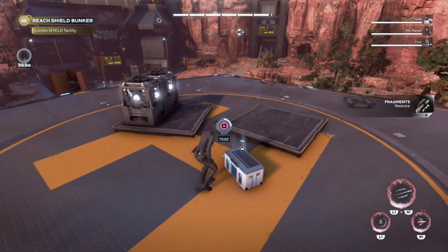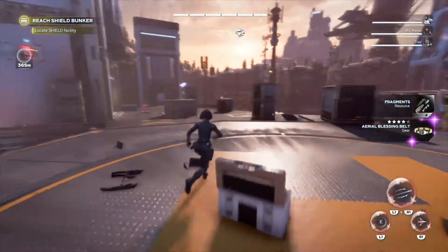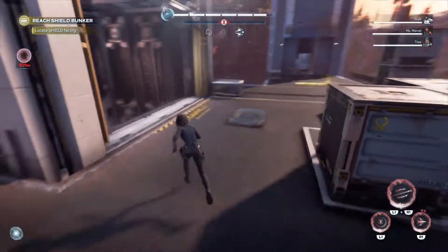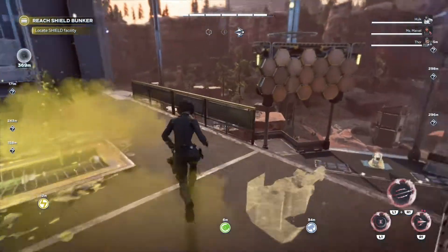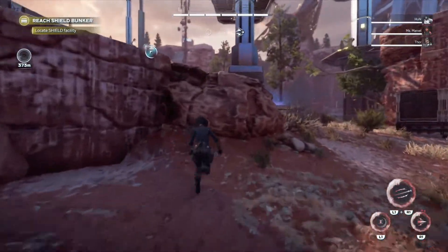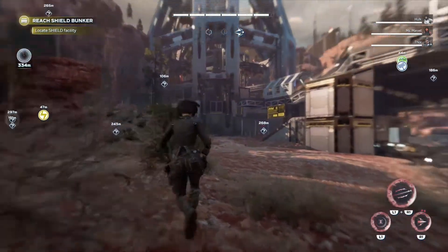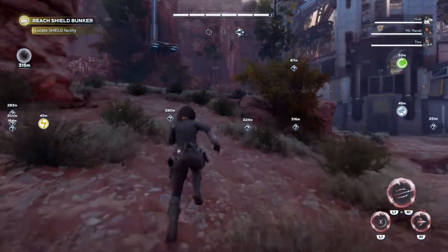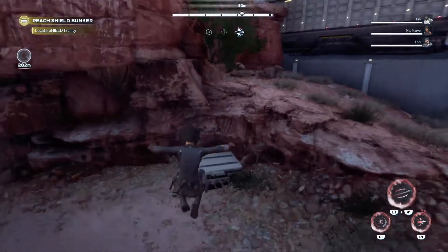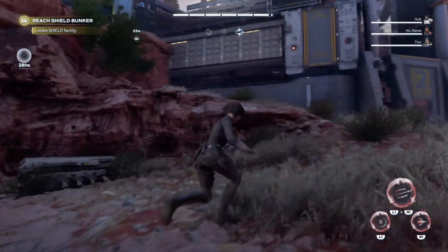Look at this chest. We'll keep going — which way do we need to go? There is a chest with gear close by. So in these vault missions, there are a lot of chests scattered throughout.